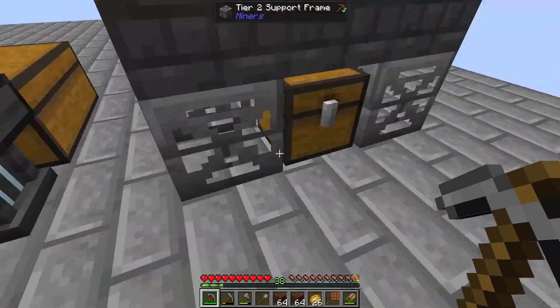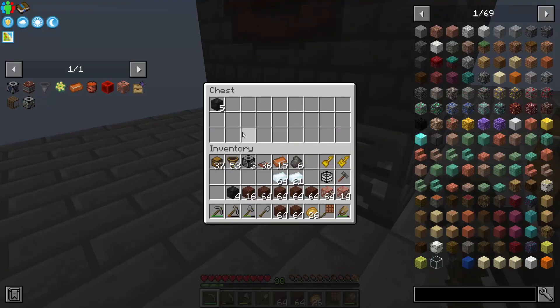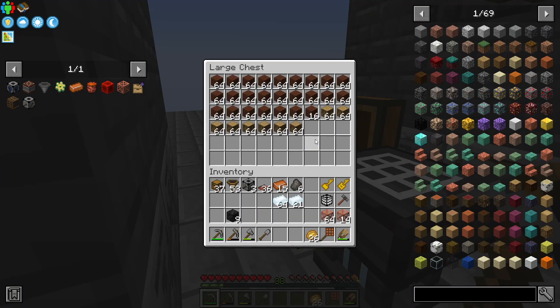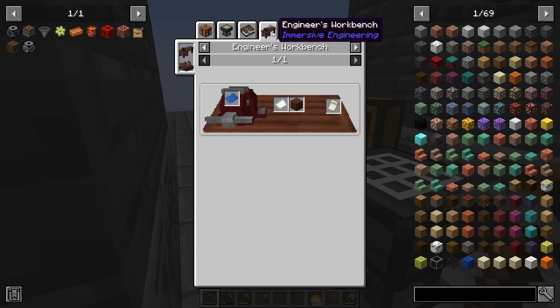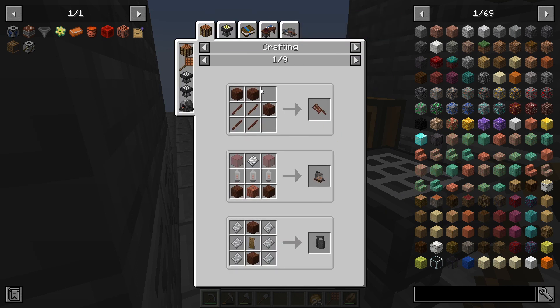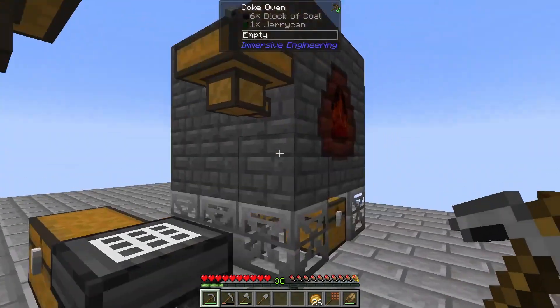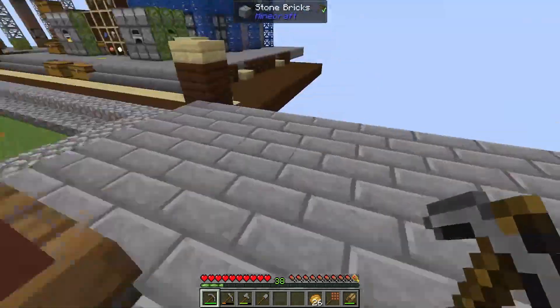One goes through and then we have the coal blocks. Instead of tossing them over the edge, I've just been filling them in here. We really have too much treated wood. I might even go as far as using treated wood as a decorative block just because we have so much of it. We're going to let these guys keep going — we have so much coal coke, it is awesome.